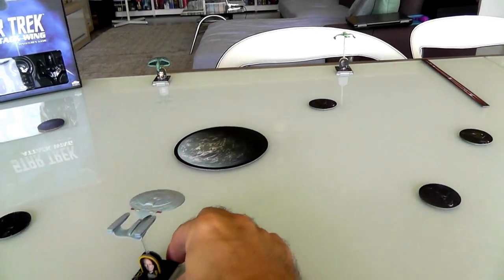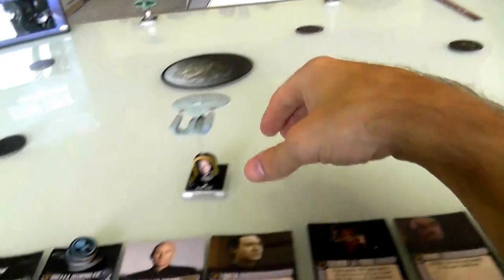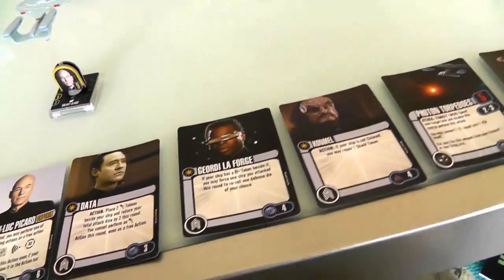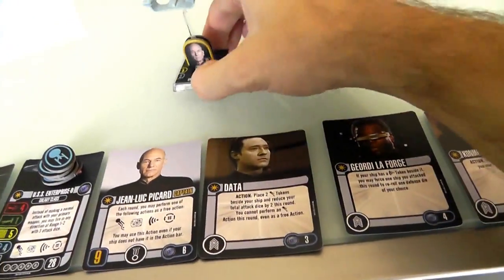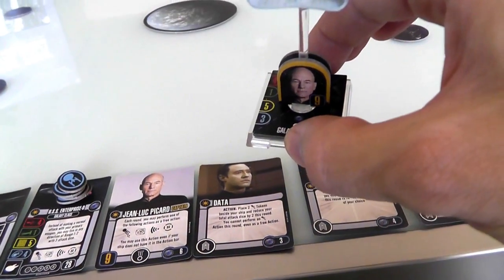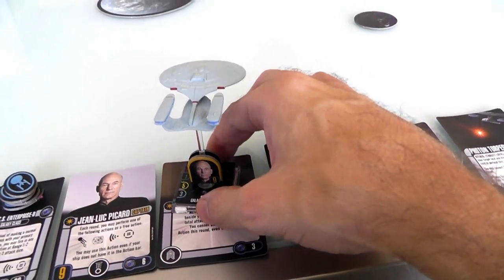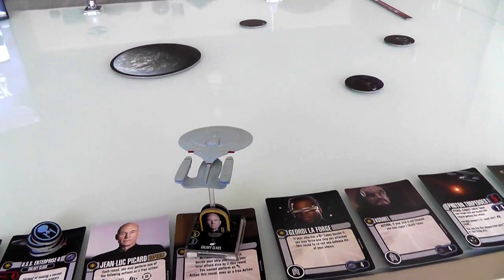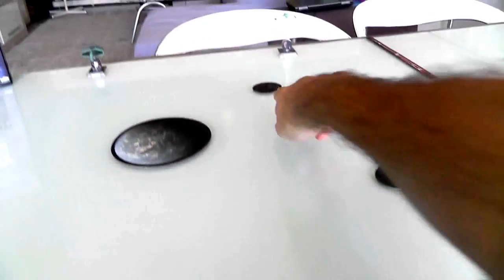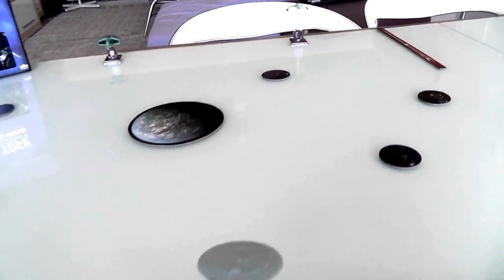Now everybody has to position on their side of the table within one section. Jen puts her Klingon over here and her Romulan over here. She could put them right next to each other, but she's hedging her bets, hoping to get me in a pincer move. Now I can see what they've done, and I basically get to choose mine. I think I'll go ahead and put the Enterprise pointing toward the Klingon — although there is this abandoned space station in the way.